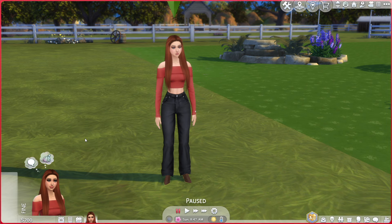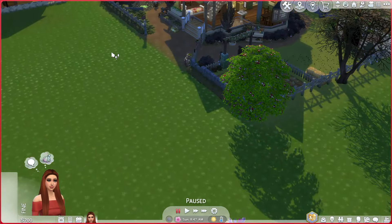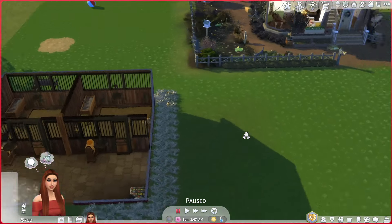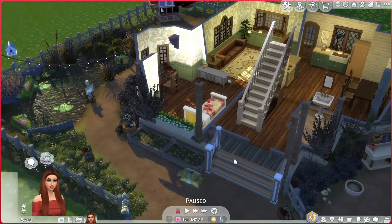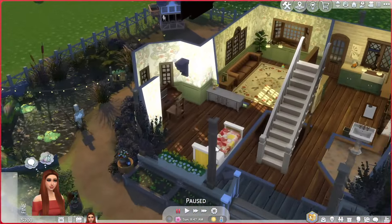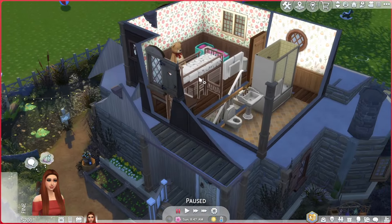Heather has officially settled into her new home, and let me tell you, she's kicking things off with a bang. We've got stables for her beloved horses because, let's face it, Heather's a bit of a horse fanatic. And who needs a massive mansion when you've got all the essentials, right? We've got a cozy little setup with everything we need: a garden to grow some epic crops, a shed, and even a chicken coop for some feathery friends. We just need to sign up to the Foster Family Network on the computer and see where we go from there.